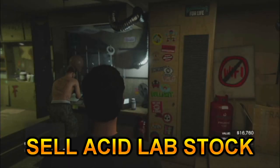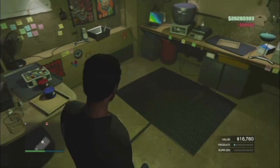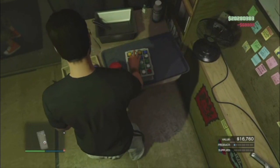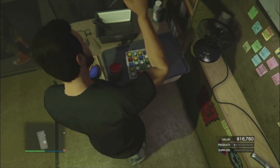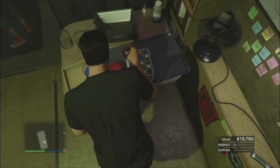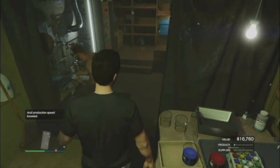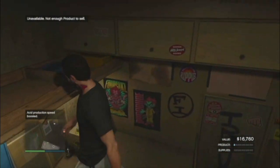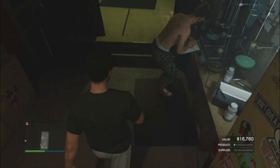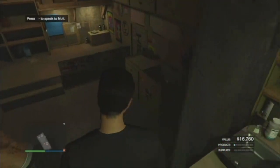Next, sell your acid lab — I recommend doing this at least once a day. It takes about two hours for supplies to fill up completely. Supplies are cheap at only $60,000 and you only need to buy them twice. You sell for about $300,000, or up to $500,000 with a high demand bonus in a full public lobby. The acid lab is the only passive income business worth doing besides the nightclub when it's not double money. If you don't have one, do the Last Dose missions to get it for free.